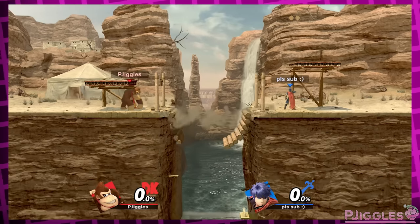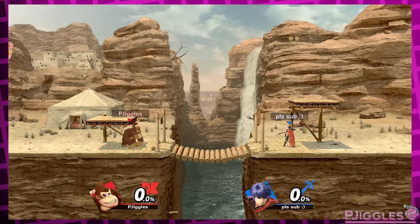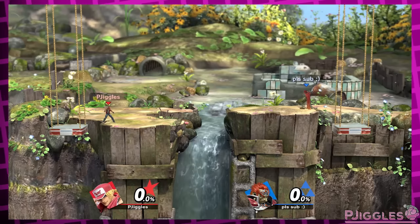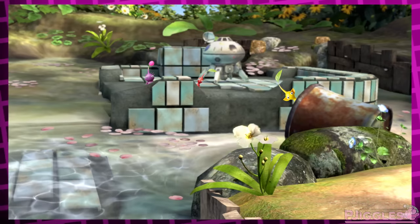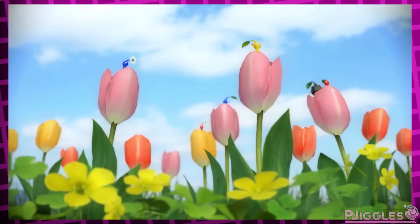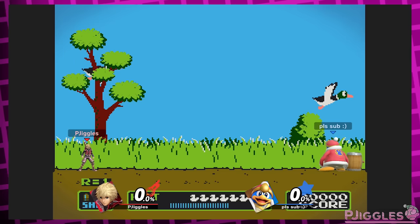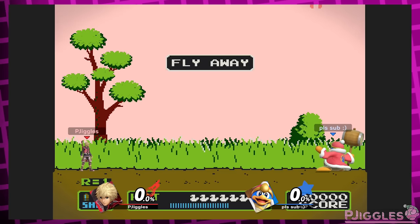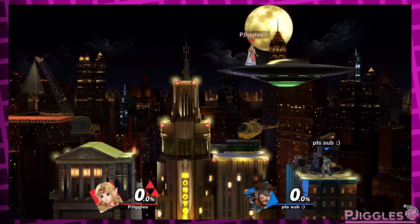On Gerudo Valley, I think Koume and Kotake — the two old witch ladies — could still be seen flying around, but only in the background. Similarly on Garden of Hope, the stage feels a little empty without hazards — why not let some Pikmin chill on the stage in the background, maybe hiding inside stuff like in the Pikmin 3 credits? On Duck Hunt, I don't see why the ducks can't still appear — maybe without the wing flapping sound effect or the background turning red when they fly away, making it clear you can't hit them.